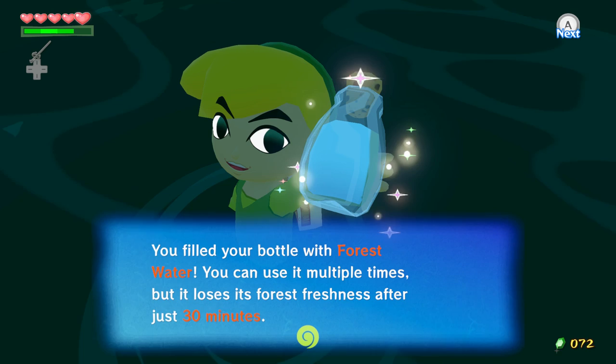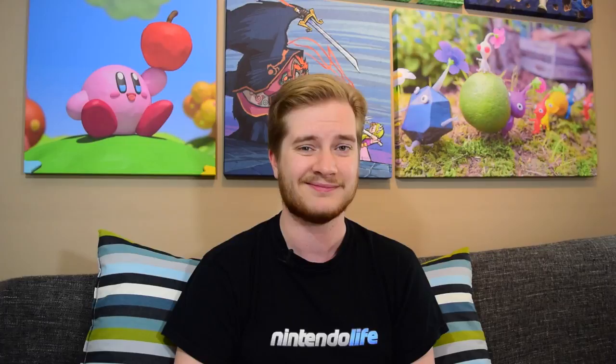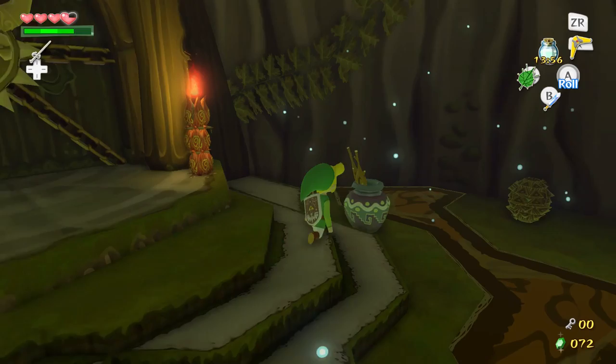Now you just need to head over to the Forbidden Woods and beat the living snot out of that dungeon — by which I mean get to the boss door with the big key stashed away safely in your pocket. If you're quick enough, you'll be able to use the forest water you had from before, but if your timer ran out, you can always just head out of the dungeon and pop back in once you've grabbed some more.